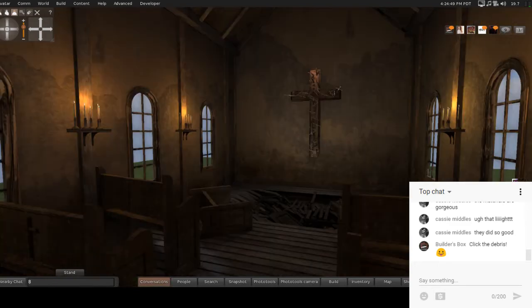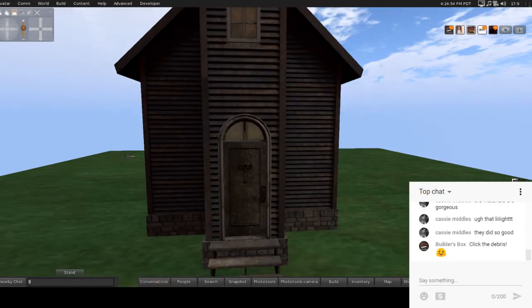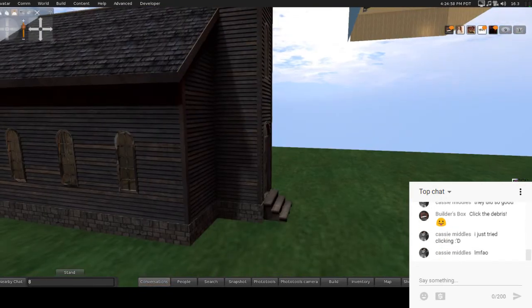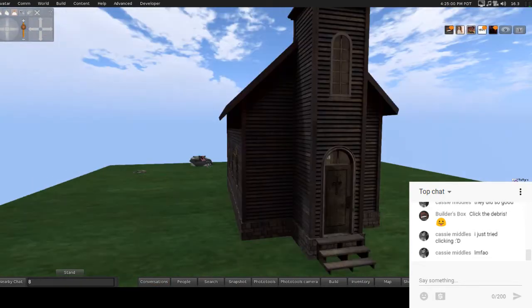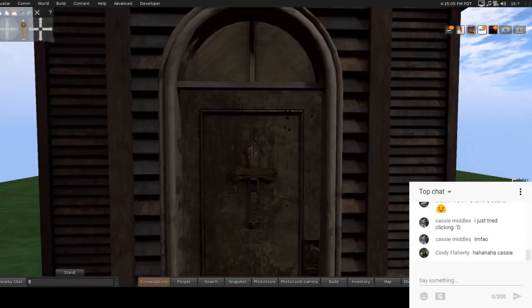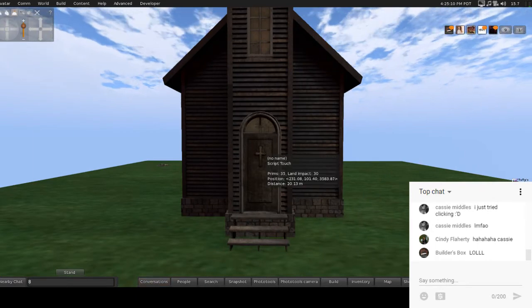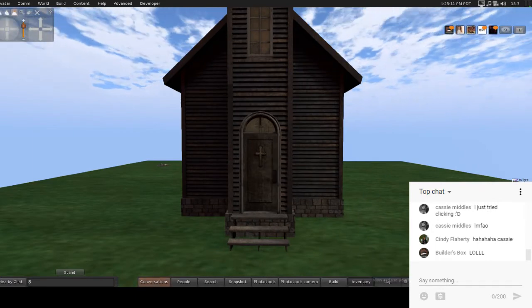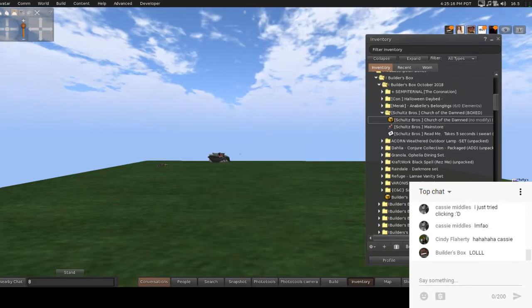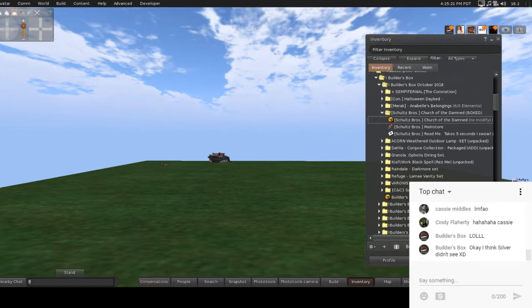I feel like I'm going to fall in love with every single build in this box. As I said in the note card, it's 30 land impact — this is really good for setting up a scene if you don't have a lot of prims, or if you need to use less than 400 for a big scene. This is perfect. This is from Schultz Brothers. Right now it's between them and Anxiety for my favorite.